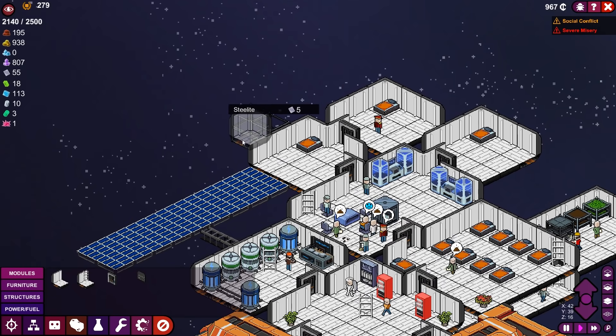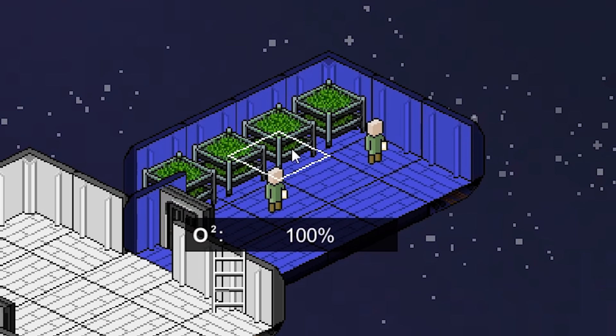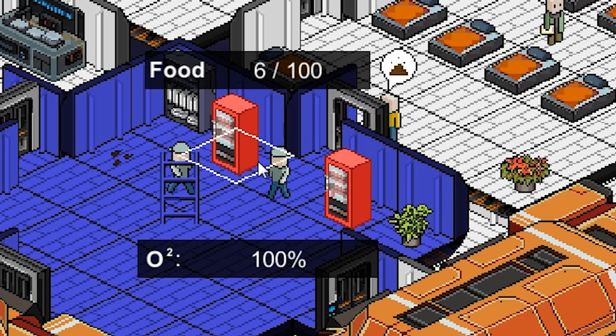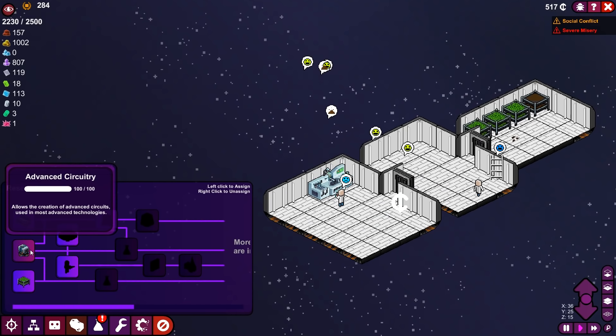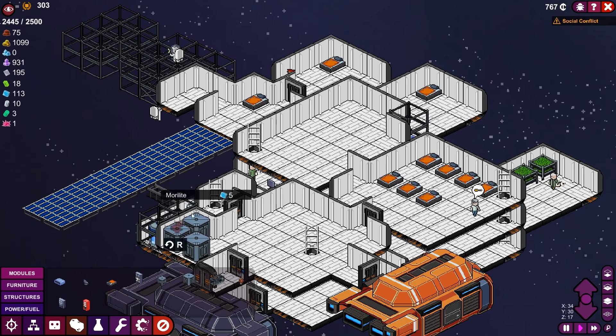Meanwhile, down here, this is going to lead to more officers' quarters. Going to need even more steelite. We've got to get those food storage boxes ready to go. Everyone wants soda. Going to also extend this and add more of those containers. We have finished advanced circuitry, and now it's time for something new — like fuel processors.